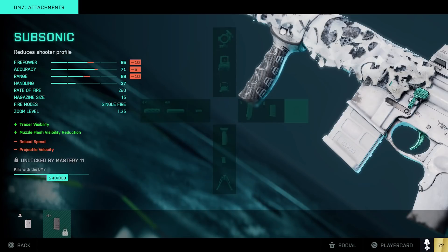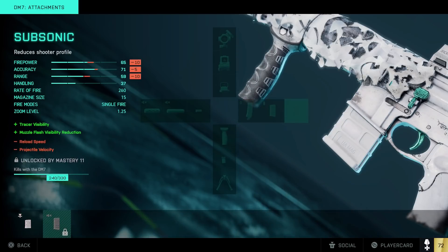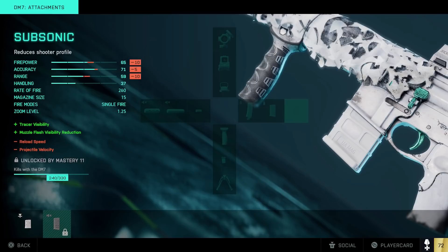Another thing I don't get is these subsonic rounds. What is the point of them? Based off what the stats say, they do less firepower, accuracy, range, and less reload speed. They have a little mute symbol so I'm assuming they're quieter, but it doesn't say you're hidden from radar or the mini map, and it would make no sense to use these over a suppressor. It says plus tracer visibility and plus muzzle flash visibility reduction — but why have the mute symbol on the ammo type? They only have a magazine size of 15 and do less everything compared to every other ammo type. Why would I use these subsonic rounds?